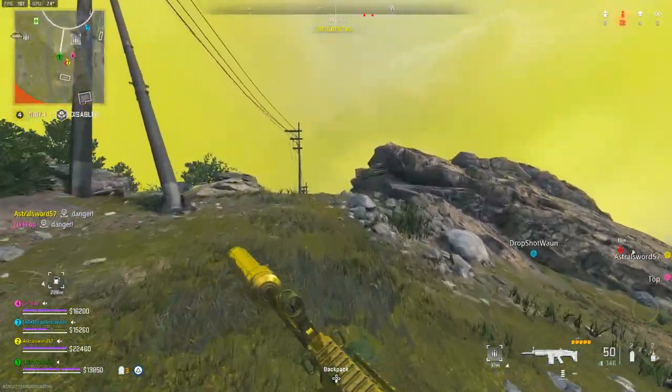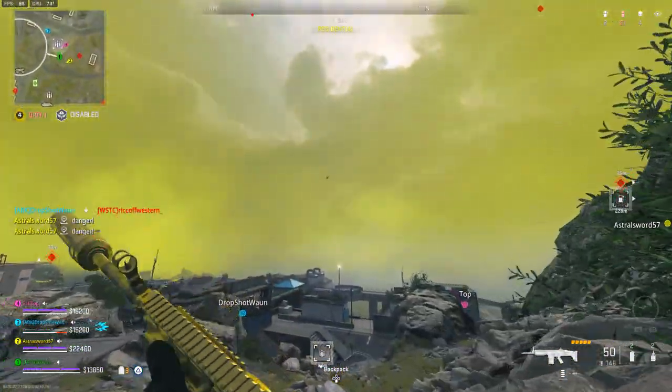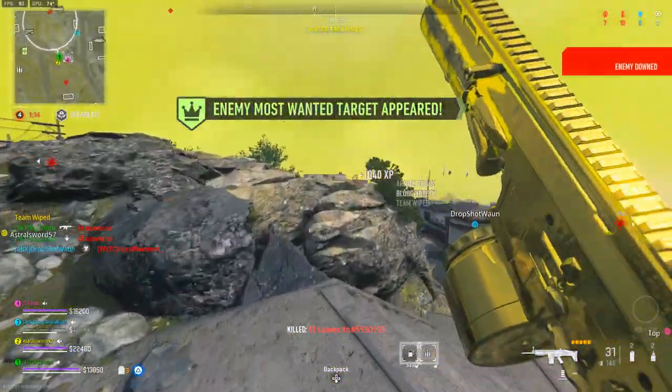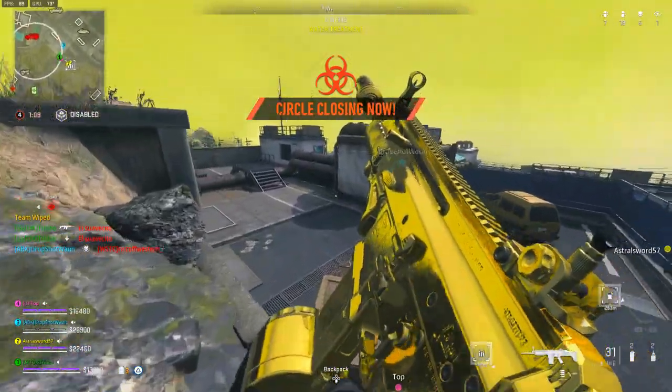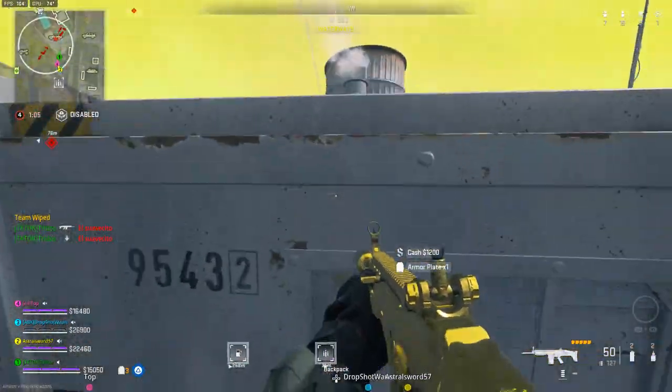Those are some random features I've noticed on Ashika Island so far. If you've noticed anything else, comment below. Also, for those wanting to test out DLC weapons like the Hemlock, the new shotgun, or the crossbow early, they are available on Ashika Island right now — I've actually been able to grab multiple ones and use DLC weapons I don't own.